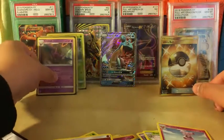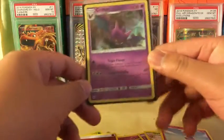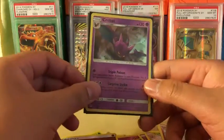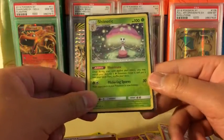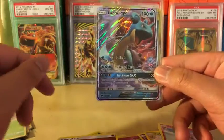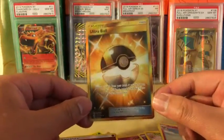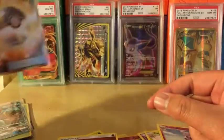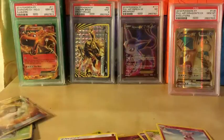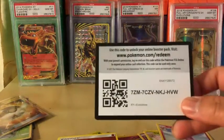This is the best Elite Trainer Box I could ever hope for! We got a Crobat holo rare, a Bewear reverse holo rare, a Chandelure reverse holo rare, a Lapras GX, and to top it all off we got the secret rare Ultra Ball — the best card in the set. Without further ado, that'll do it for this video. If you guys enjoyed, please remember to leave a like, comment, and subscribe for more future videos. I'll catch you guys later — bye!